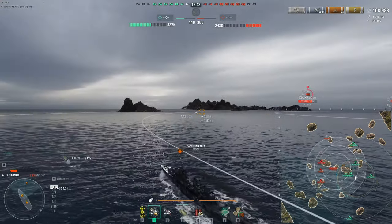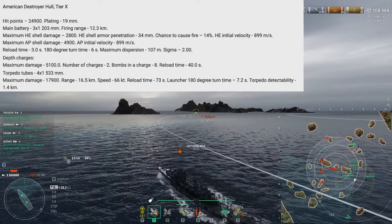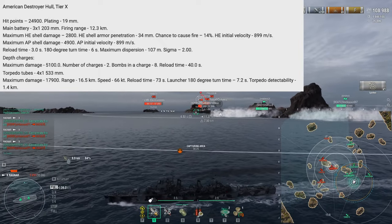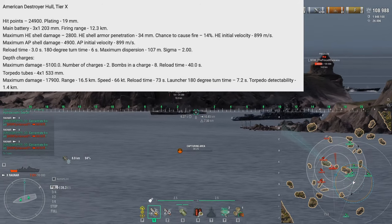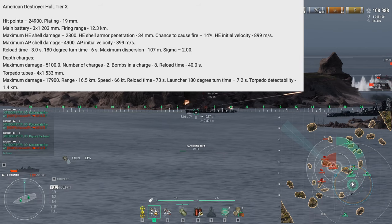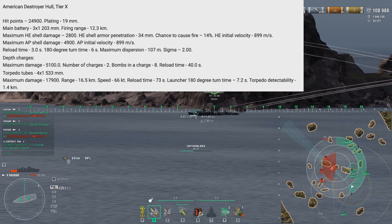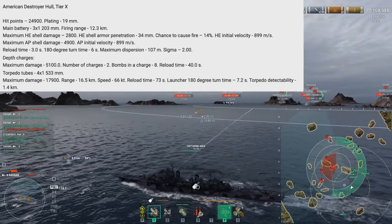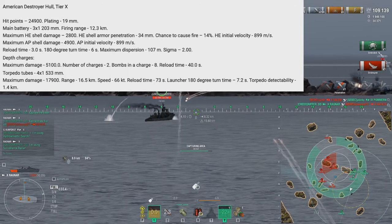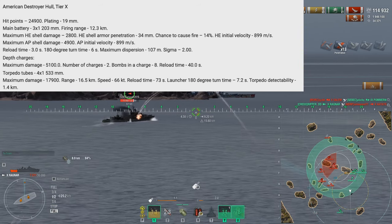My play style will probably be similar to what you're seeing in the background — Ragnar, Elbing, Tromp-style gunplay. Let's look at the statistics. American Tier 10 Destroyer Hull. Hit points: 24,900 — with upgrades probably pushing around 27,000-28,000, around Druid levels. Plating is 19 millimeters, standard for a Sherman-type build. Main battery starting range is 12.3 kilometers. If you build for it, you could probably get this out to the 14 to 15 kilometer ranges we're seeing in the background.